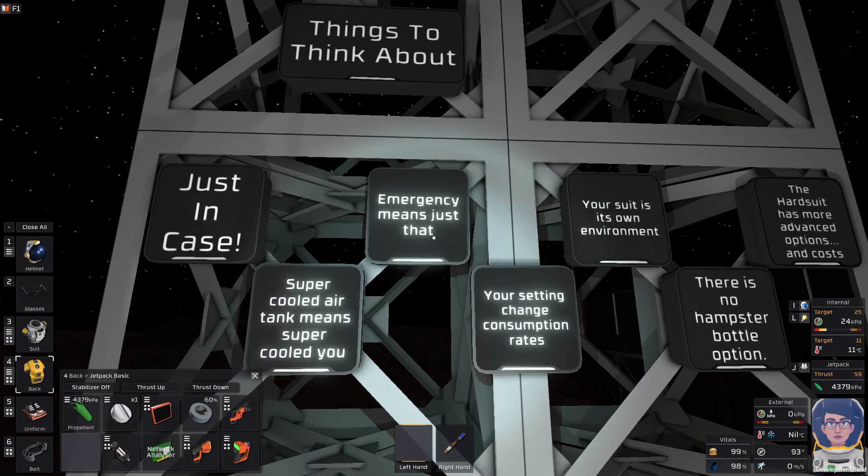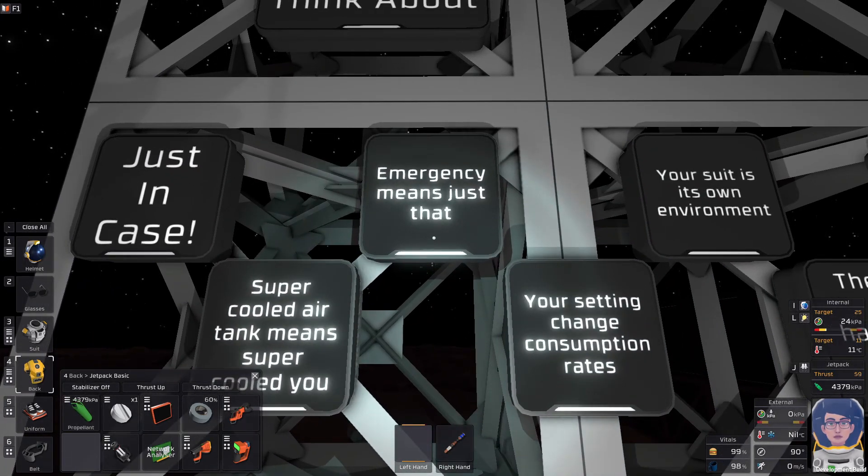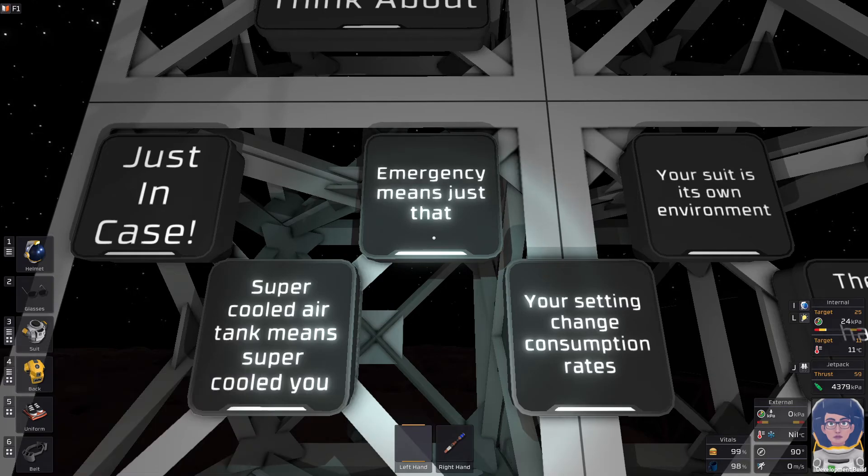Now, emergency means just that — emergency. It's not going to last long. You can't change out batteries, you can't swap out air tanks, nothing like that. It is just enough to keep you alive. You also get some tools with it that are just to keep you alive, finish a couple of tasks, repair a hole in your base — any number of things just to keep alive.